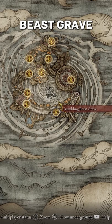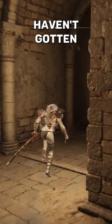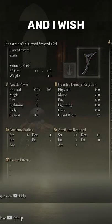To get this for yourself, go to the Crumbling Beast Grave at this location here. This is a bit of an endgame location, so if you haven't gotten here yet, you're kind of out of luck. Just farm all these guys in this location — they'll eventually drop you the swords, and just like that, you are now overpowered. Here's all the stats, and I wish you all the best of luck.